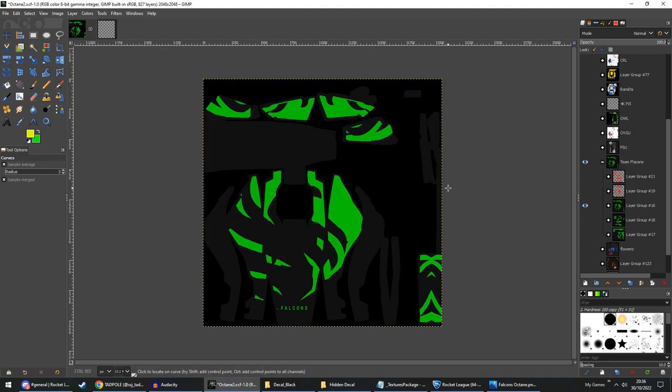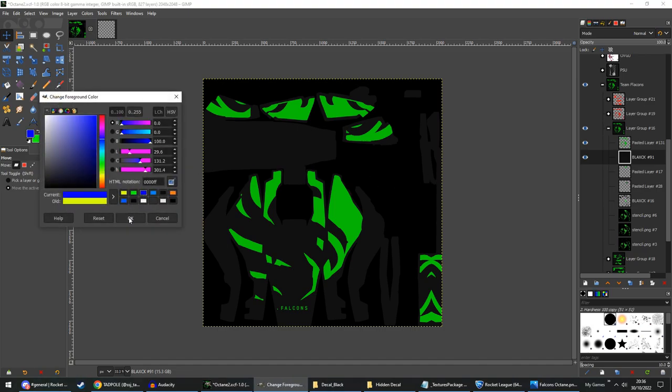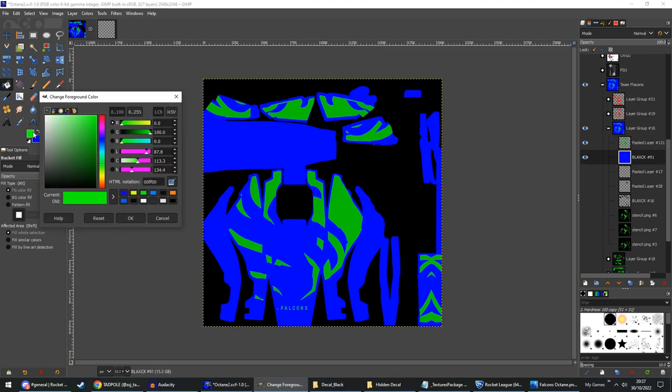This is my Falcons decal, and these new skins are easy to make. What you need is your base image — your base color needs to be full blue. So blue is at 100, red and green are at zero — full blue. We shall make that the base color. Now, anything you want to be anodized or have this reflectiveness, you want to make full green: green at 100, red and blue at zero — full green.